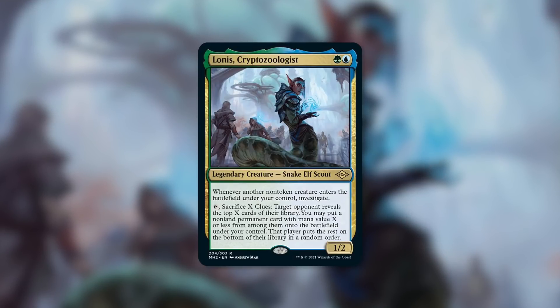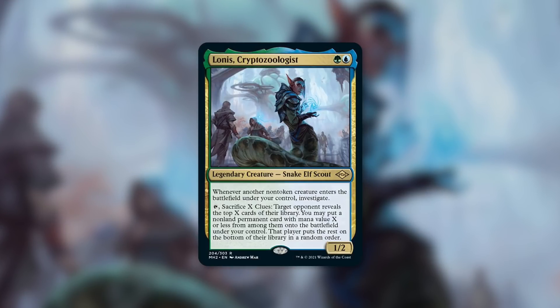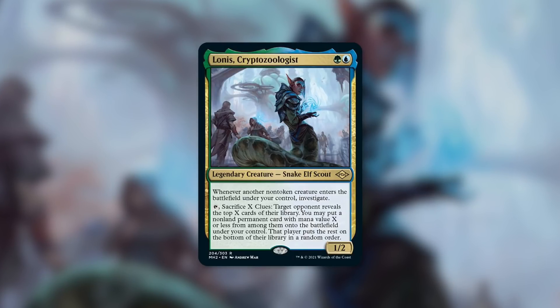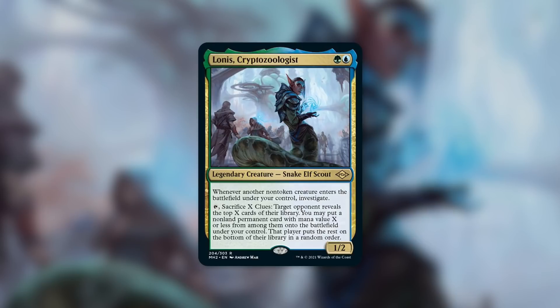I am in love with this commander. Many players, including myself, have been waiting for a clue-based commander, and Lonis definitely does not disappoint. First off, this commander gives you a ton of support when it comes to making clues — there are plenty of ways in Simic to get a lot of non-token creature ETBs. And then the way that you can utilize those clues is incredibly spicy. In exchange for sacrificing a decent amount of clues, you've got the potential to get something incredibly powerful off the top of your opponent's library. The more clues you sacrifice, the bigger that potential payoff. And keep in mind that you can do this at instant speed.